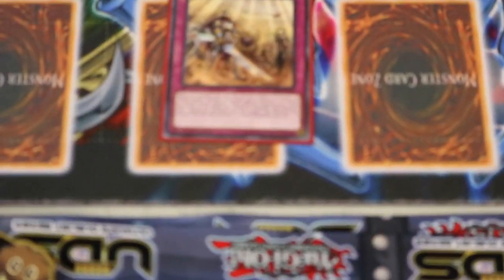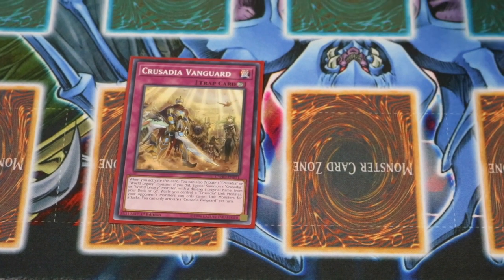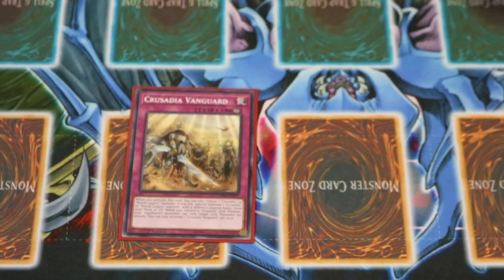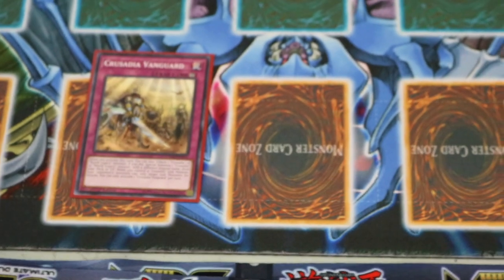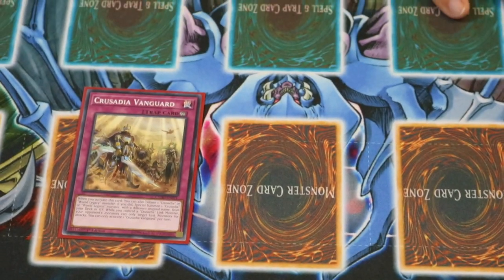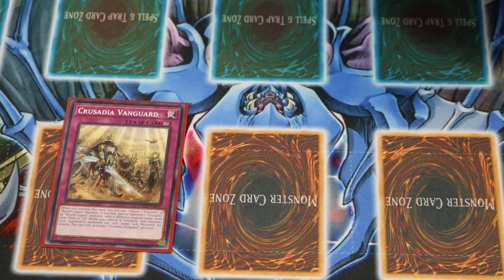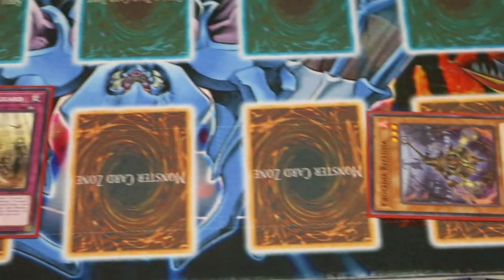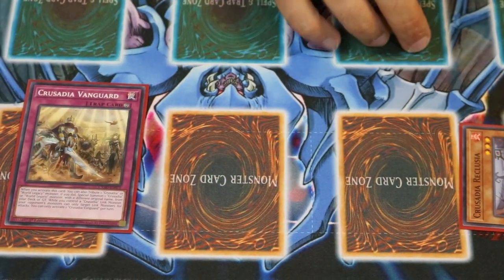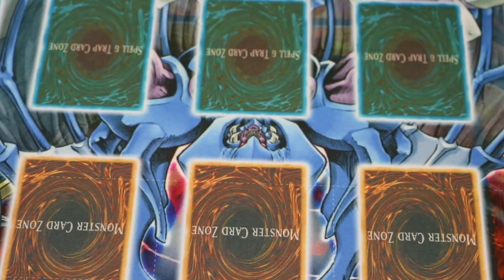Vanguard is a really fun trap to play, especially when you're going first. You can set it, play whatever Crusadia monster you have with the Equimax, and whenever they have a card that may be problematic, flip it, tribute it off. Put out a Reclusia — so that way its effect immediately goes off. Once it's in the Link Monster zone, you can use it for disruption: target a Crusadia card, bounce that card, bounce this. Hopefully that board will be a little bit better for you.